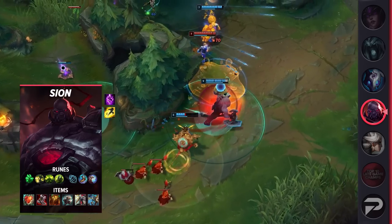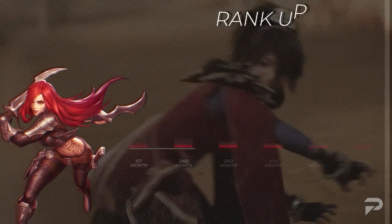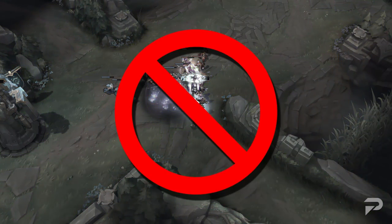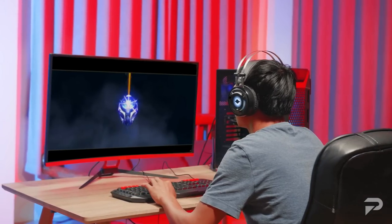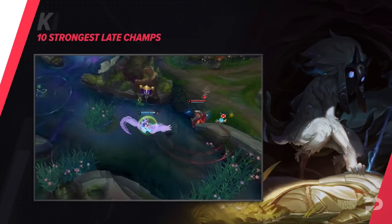Before we dive into our next champion, we want to remind you to check us out at ProGuides.com. With our new $7.99 monthly subscription, you can take your gameplay to the next level with brand new course and bootcamp content. If courses and lessons aren't your thing, don't worry — we've got Challenger Level Coaches that are available 24/7 to help you out. As a member, you'll even get a 10% coaching discount. So what are you waiting for? Go check us out and join the ProGuides family. Let's not waste any more time and dive right back into the video.